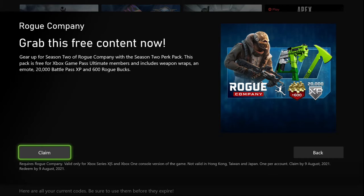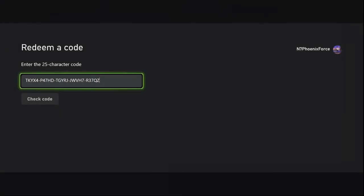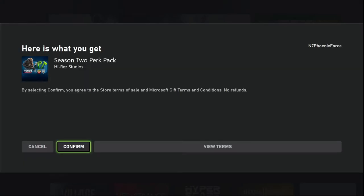So once you're ready, simply hit the claim button and then the redeem code. This will take you directly into the Microsoft Store where you will find your code already entered. Simply hit the check code and then confirm. This will complete the purchase of your Season 2 perk pack.